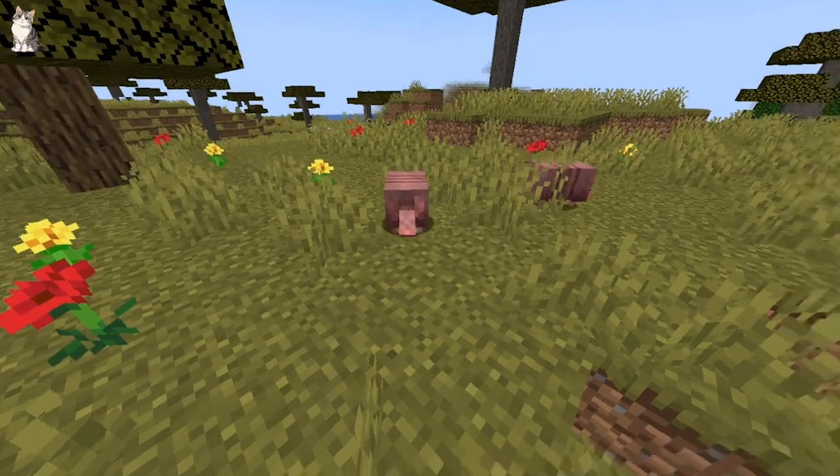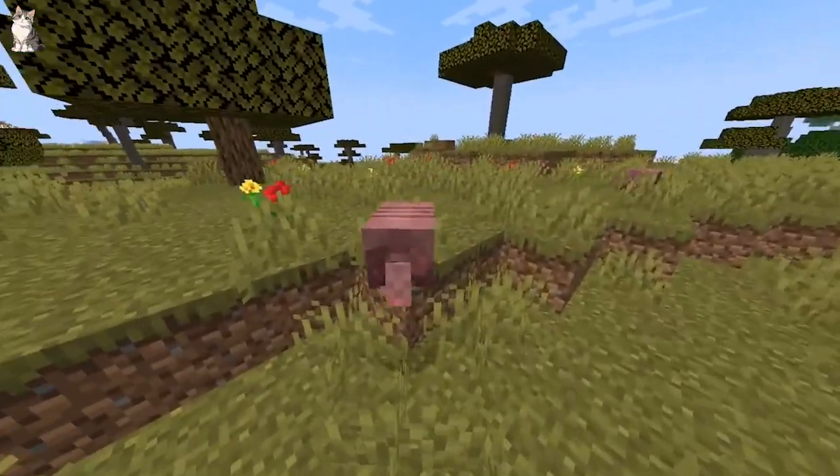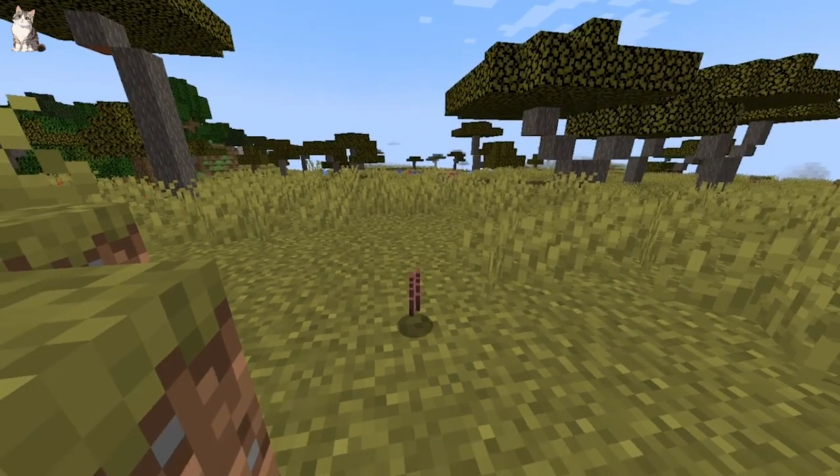Where to find them? You can find them in Savannah and Badlands. They usually spawn in groups of 1 to 2. Once you find them, you will notice that they drop scoots.